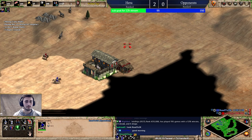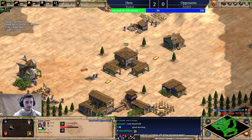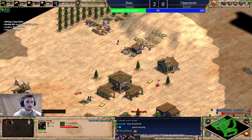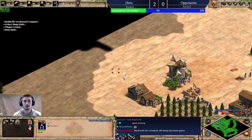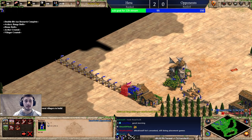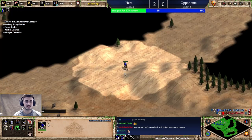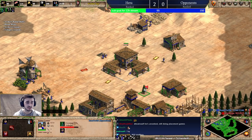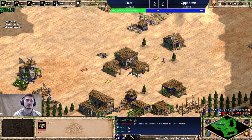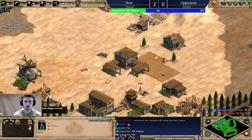My opponent is going for a barracks — maybe he's doing militia opening. He's playing as the Goths; that's the strategy we covered last video. I'll go ahead and make my blacksmith here, and like always I'm going to wall with a couple of villagers using a mix of palisade wall and houses. I'm also going to pick up Horse Collar when I can afford it — we always get those eco upgrades.